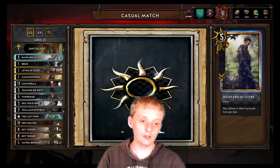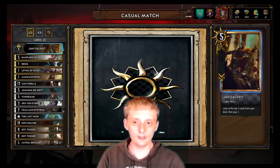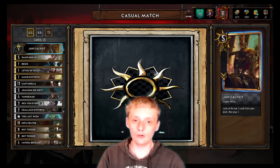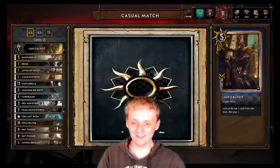Then Ranfran, Friend of That Tree, plays a bronze or silver spying unit from your deck — can grab your Iris, Joem DeWitt, or one of your emissaries if you're unlucky. And of course John Calvette, who lets you look at the top three cards from your deck and play one. That's about it for this deck — we're gonna get into some games and I'll show you my spy skills.